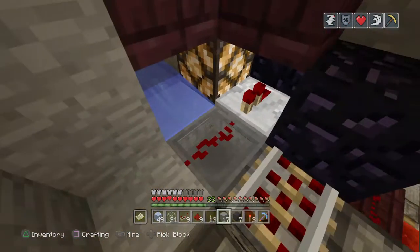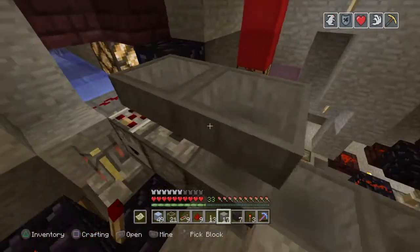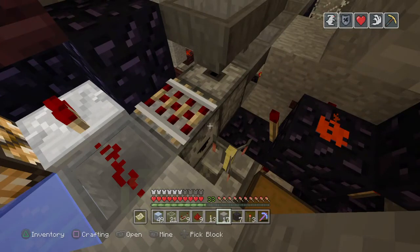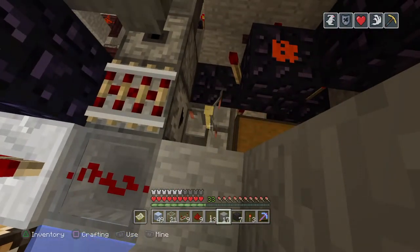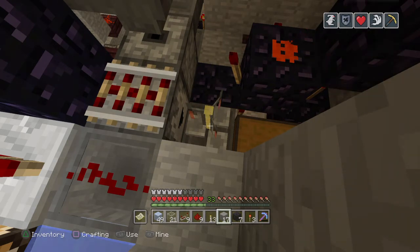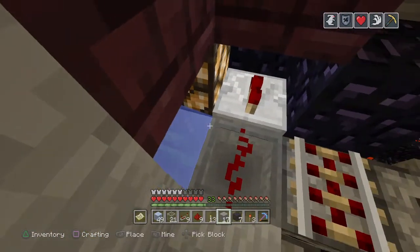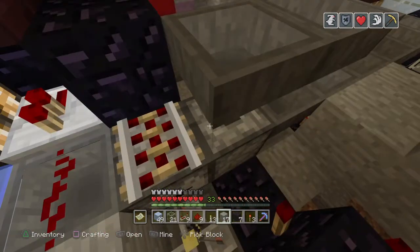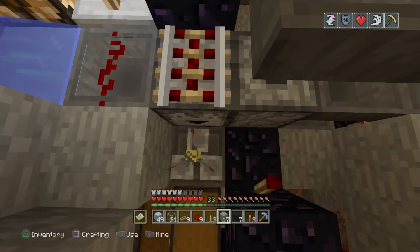First, to start this process off we need to get rid of the potions out of the system, otherwise when we dispense out shulker boxes, lava, and other things it'll spit out the potions and they'll smash against the wall rather than get set aside. We use a dropper to push them into a brewing stand — if they're potions, water bottles, awkward potions, no matter what it is, if it's potion-related it will go into it and then get sucked down and put aside, eventually going to our brewing room once we have that built back up.